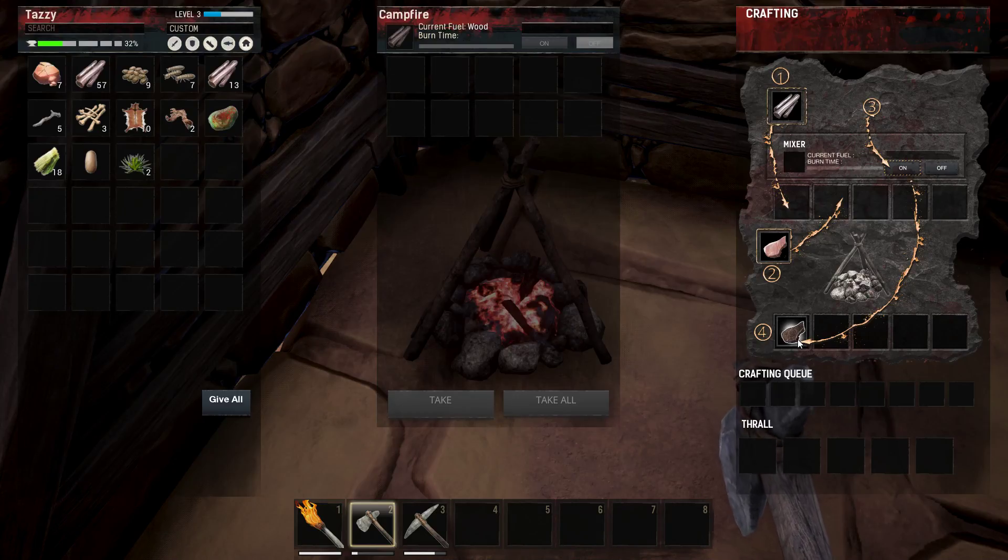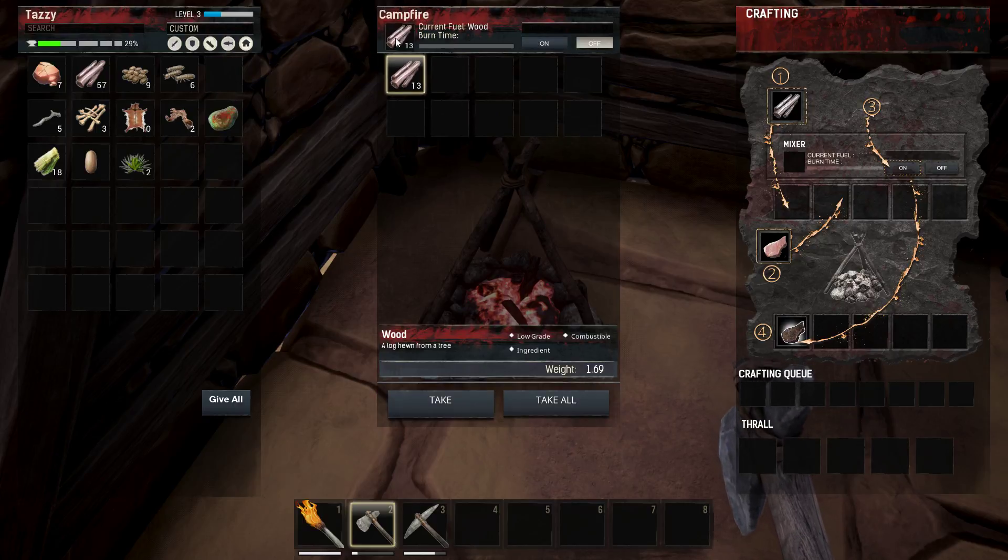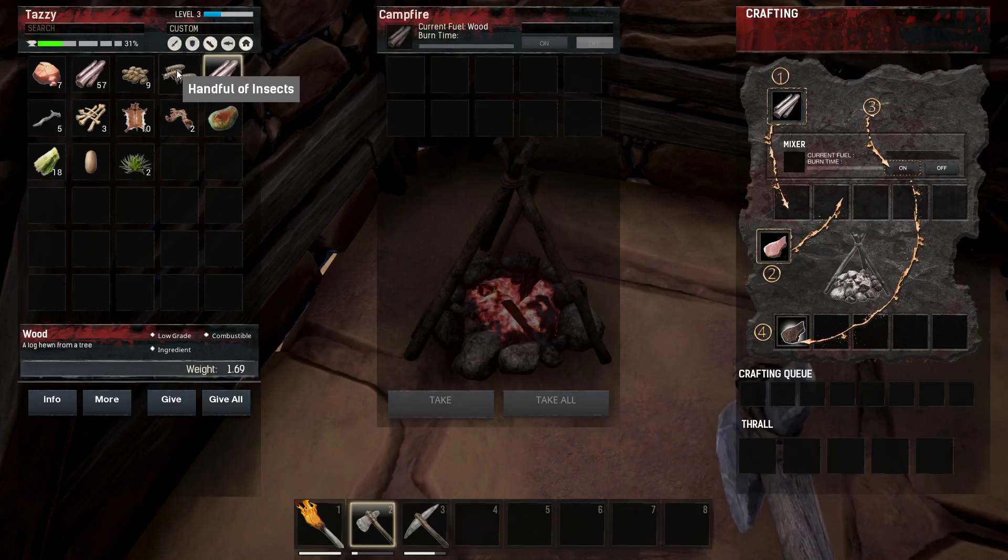So yeah, this is the fireplace - this is basically a guide to crafting. You put your wood in there, that shows you what the burn time is, and if you want to turn it on then you can do it straight away.